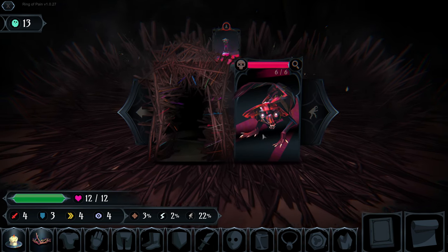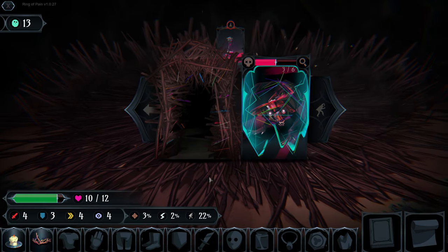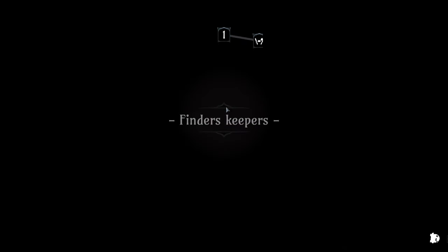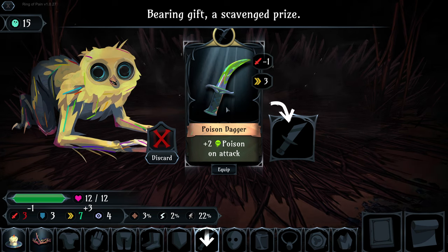This dude gets to attack us first, doing two damage before we hit him, which freezes him, and then we get to finish him off. Then we can heal and exit our dungeon. I have recorded this video three times already and messed it up, but there we go.